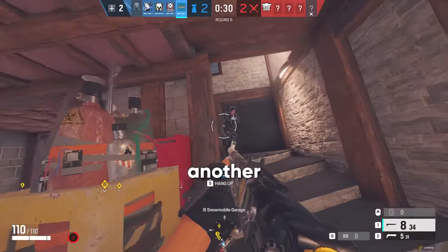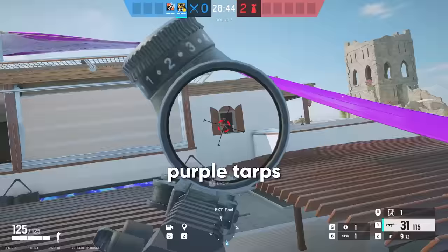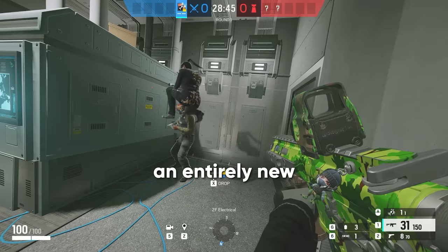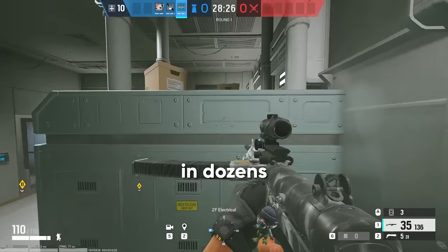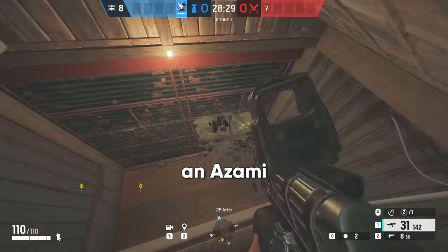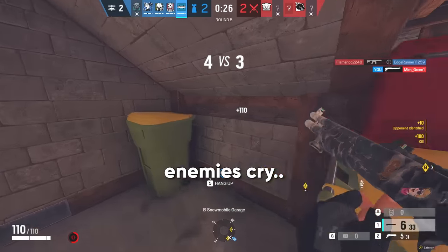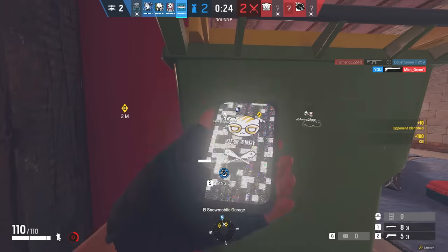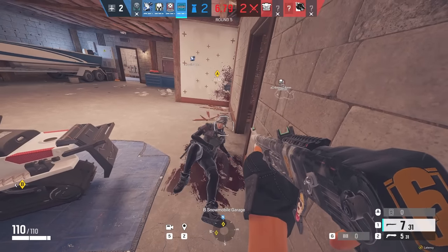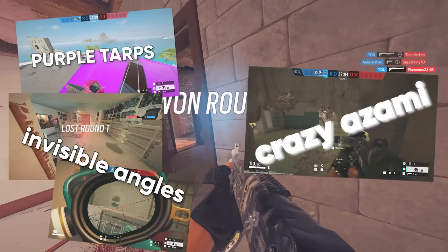What is up brahs and welcome back to another insane tricks video where we officially brought back purple tarps for the best angle to ever exist on Coastline, an entirely new double vault concept that works in dozens of crazy brand new spots that players have never seen before, and of course an Azami Kiba barrier math trick to get into a spot that's going to make your enemies cry. Make sure you stick around till the end because that's where I put purple tarps, a couple new lines of sight, and of course that crazy Azami spot on Oregon.